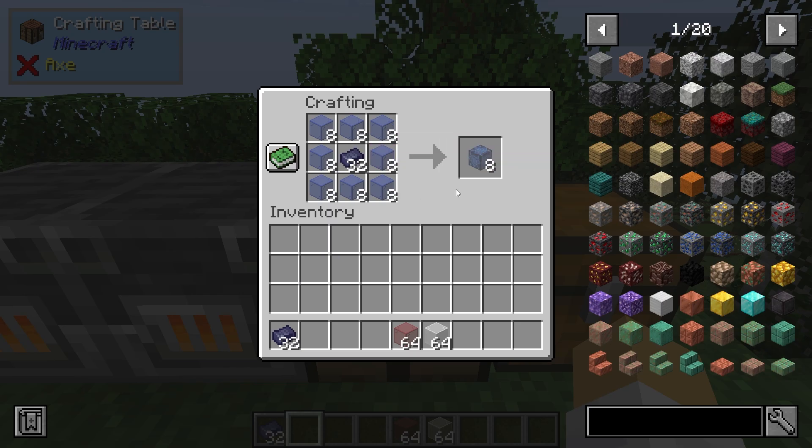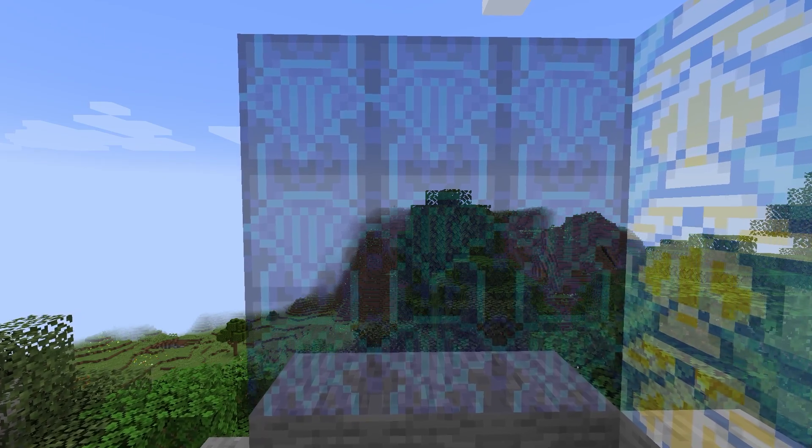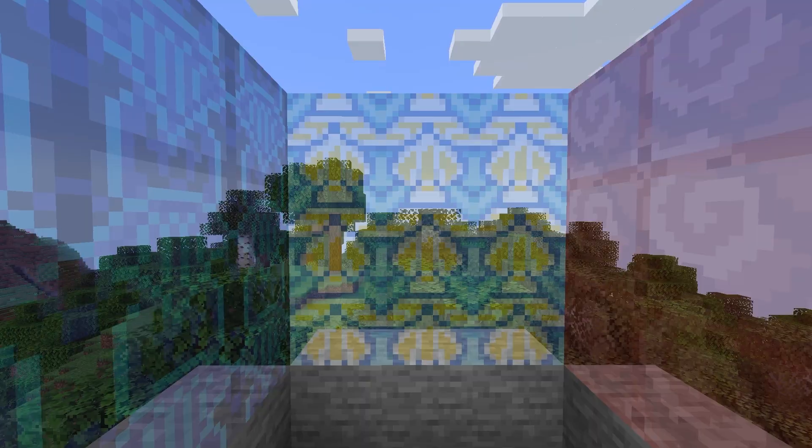We're not done with the decorating just yet, because if you surround a lead ingot with some colored stained glass, it will make crystal glass, which is a glass variant that has a cool and pretty texture overlaid on top. Here are three examples: blue, red, and white.